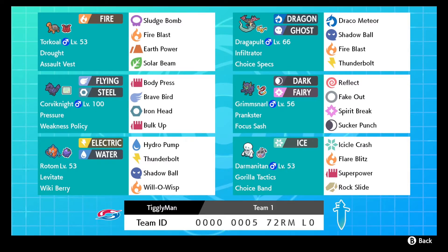To start the team off, we have the Assault Vested Torkoal set: Sludge Bomb to set up, Fire Blast for a strong single-hit STAB move, Earth Power to increase speed and make ourselves even bulkier, and Solar Beam for grass coverage. That's really solid right now with people trying to counter Dracovish and things like Gastrodon, Milotic, and other threats.